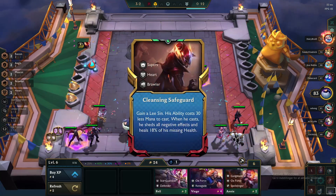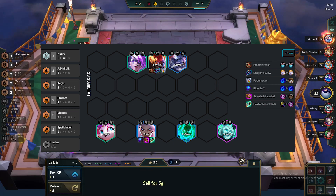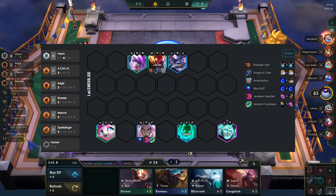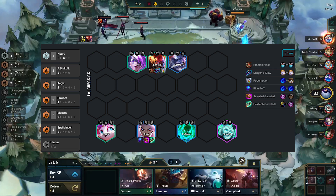The comp that you're looking for looks like this. You will play the 4 hard units: Lee, Yumi, Sona, and Turaka. Then you add in LeBlanc for 2 admins and 2 spellslingers. For the frontline we add in Vi for 2 brawlers, and adding Alistar gives us 2 mascots and 2 aegis.